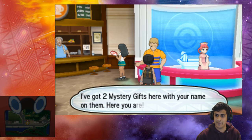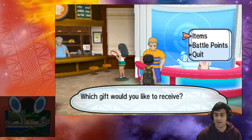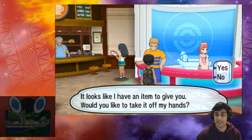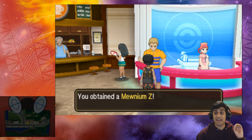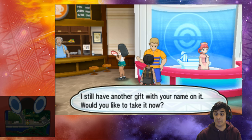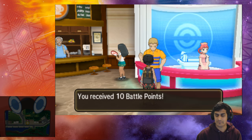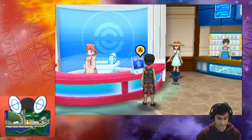He says: 'Good morning, you must be Philly Beats You. I've got two Mystery Gifts here with your name on them. Which one would you like to receive? It looks like you have an item to give you — would you like to take it off my hands?' Yeah! And that's how we get the Mewnium Z. Sure, I'll take the other gift while we're at it. So we got the Mewnium Z — things are not done yet. Now we've got to go over to this lovely spot.